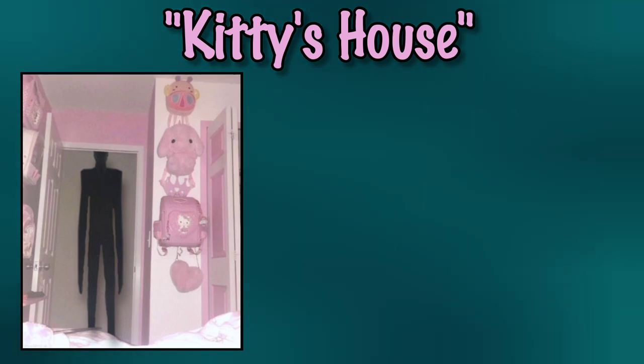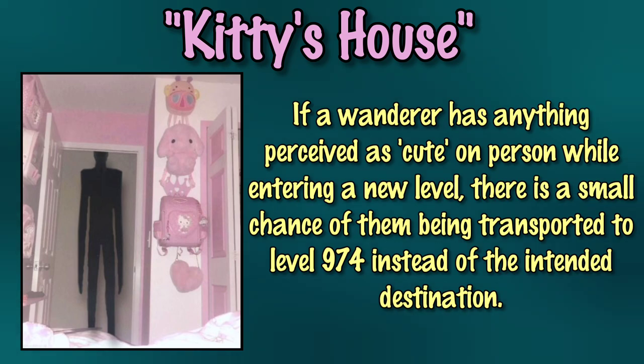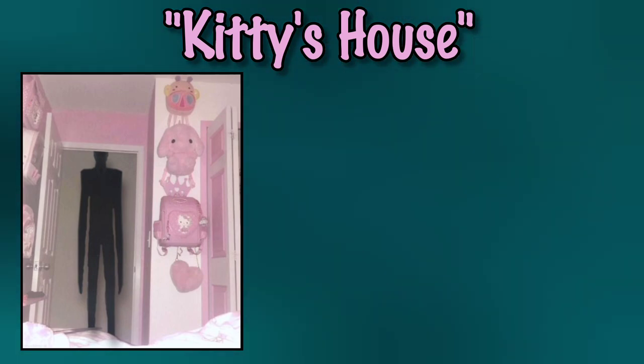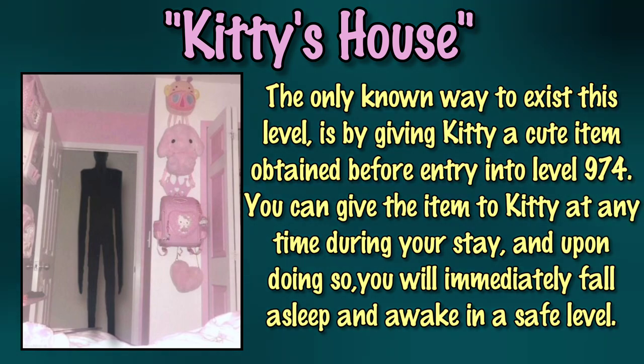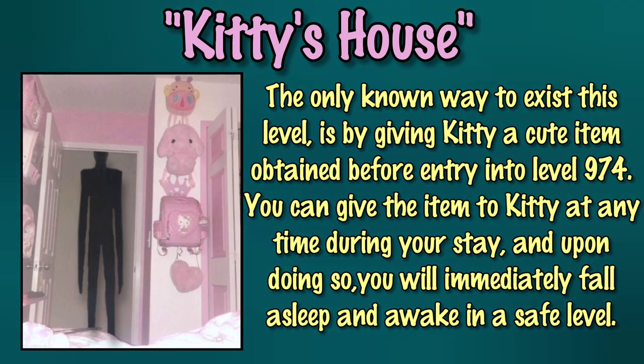Entrances and exits. If a wanderer finds anything that proceeds as cute upon entering a new level, there is a slight possibility of being transported to level 974 instead of the location they would have been transported to. The only known way to exit from level 974 is by giving Kitty a cute item that was attained before your visit. This item can be given to Kitty at any time during your stay. Upon handing the gift to Kitty, you will immediately fall asleep and wake up on a safe level.